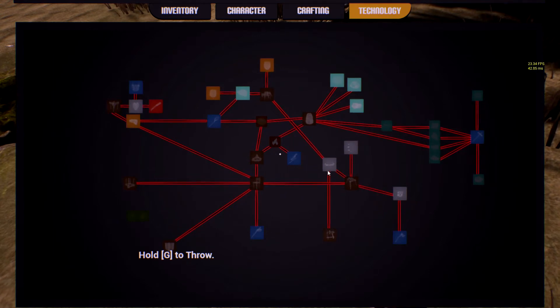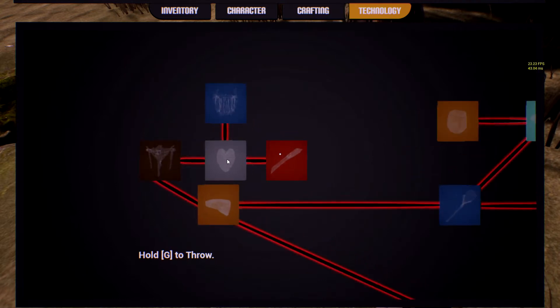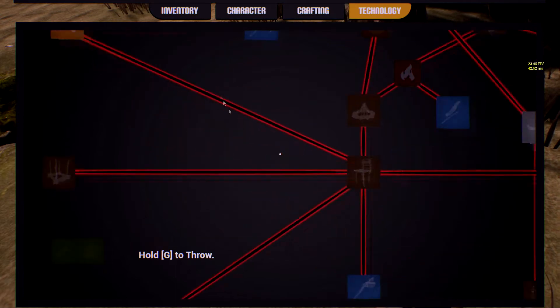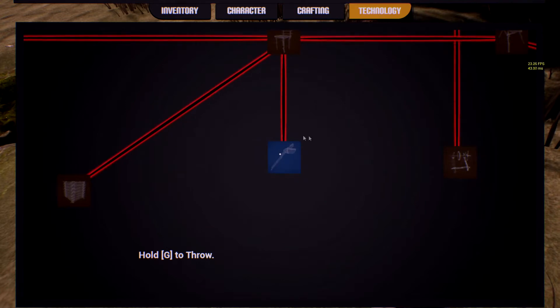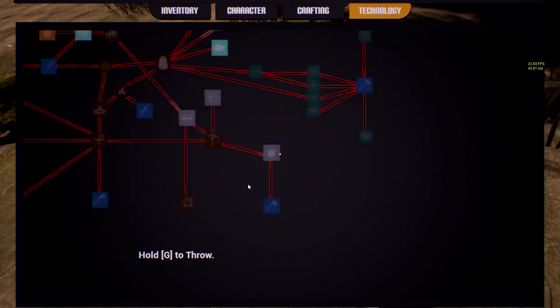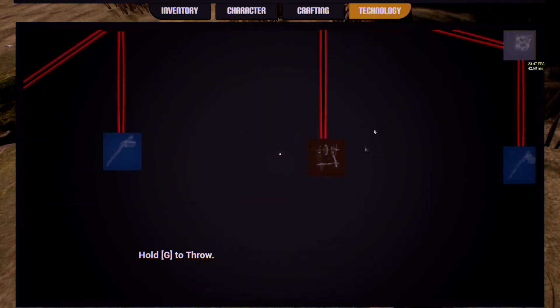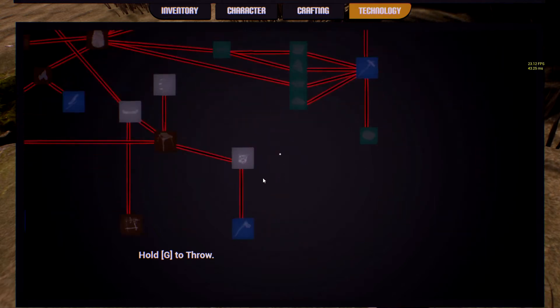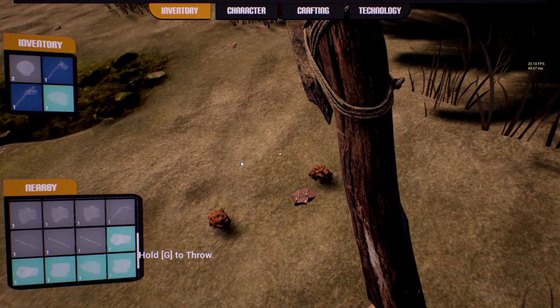There's a technology tree — blue items lead to red items and so on, showing what crafting unlocks what. It would be nice if there was a pop-up telling you what each icon is, because some icons are hard to identify. If you don't know what an icon represents, it's hard to know what to focus on getting.